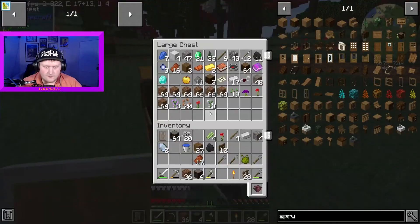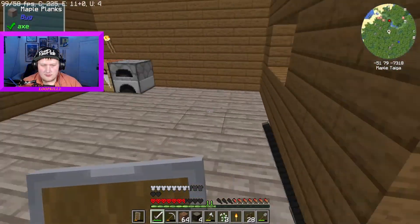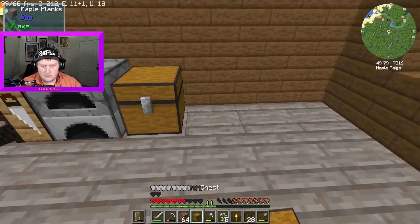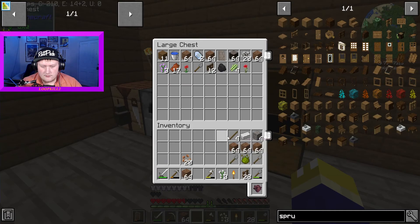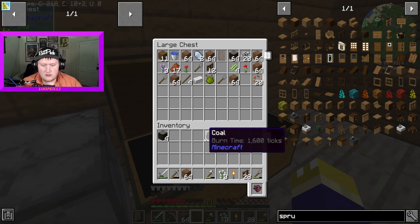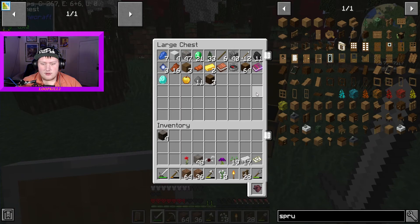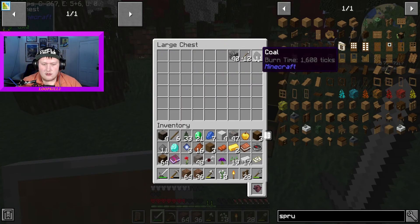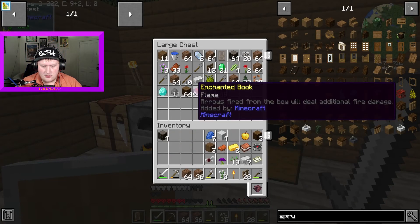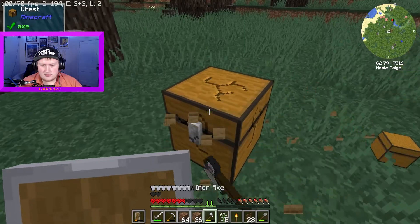The house is somewhat done for now — I'm not going to fully finish it. I'm going to double up on the chest so I'll make another one — big chest. I'm going to start cooking the iron I got — bada bing bada boom, use the one coal. We got 11 more in here. I'm going to start cooking all the iron.